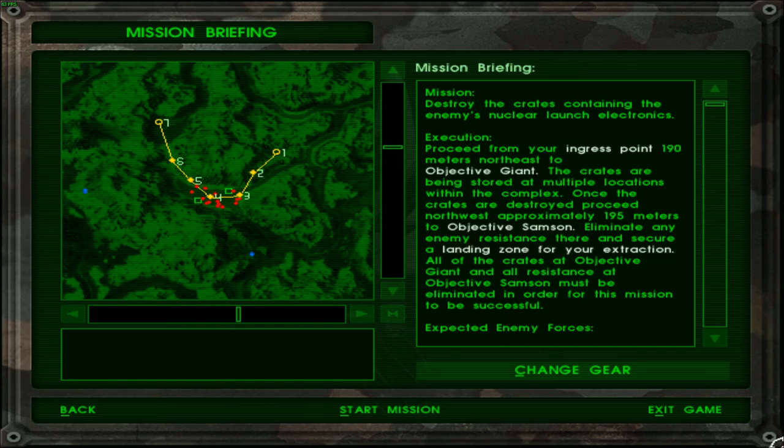Not a bad map, but I feel like I've seen this terrain before. Even though the objective markers are a little different this time around, the terrain feels very similar to maps we've seen before. The objective is inside a valley which should make it easy, but I doubt it. The execution orders say to proceed from the insertion point 100 meters northeast of objective Giant. The crates are being stored at multiple locations within the complex; once destroyed, proceed north approximately 195 meters to objective Samson, eliminate any enemy resistance and secure a landing zone for extraction.